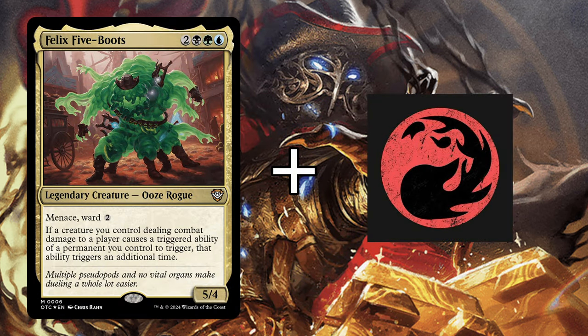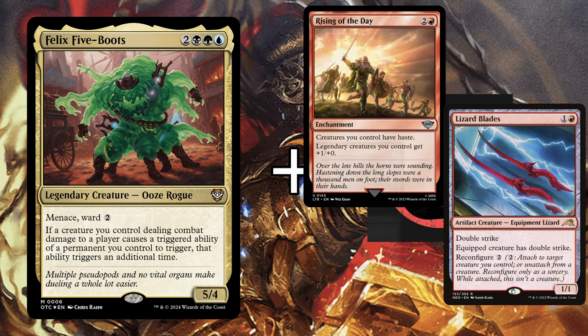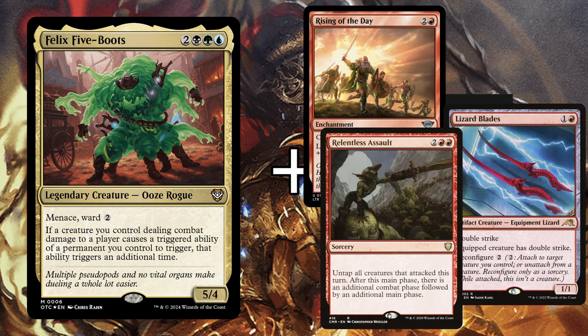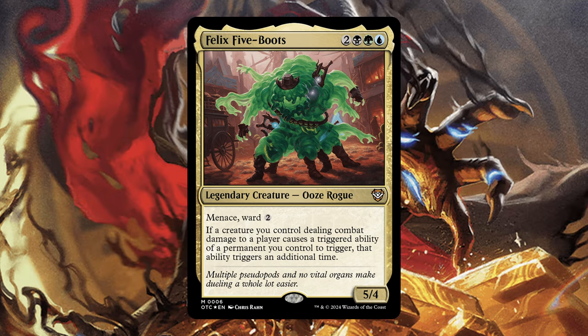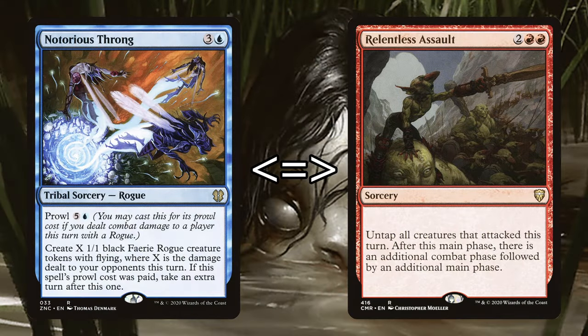Honestly, if this guy was in red, and we had access to good Haste enabling, Double Strike, and extra combats, oh boy, that would have been a spicy meatball. But oh well, I still love Felix — I think he's really cool, and it's probably better if he doesn't have access to all those tools. Extra turn spells can fill in for those extra combats that we lack, and I did include Notorious Throng, which is just both very flavorful and a very good win con for our deck. But I don't like including too many extra turns — I just don't like taking up too much of the time in a four-player game. But if your playgroup enjoys playing with a lot of extra turns, that would definitely be a great way to power up this deck.